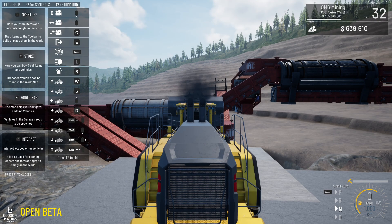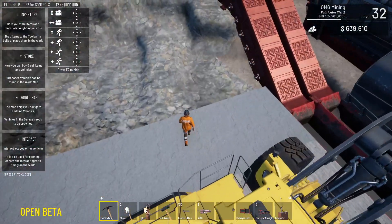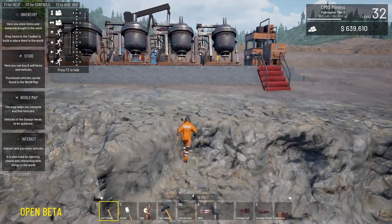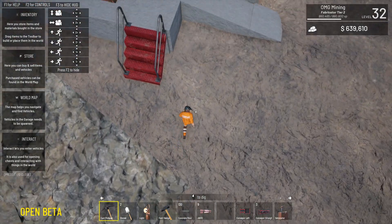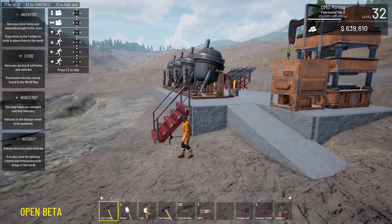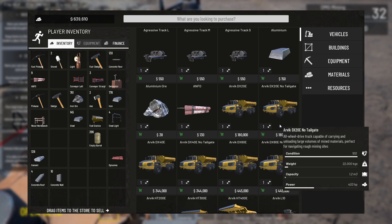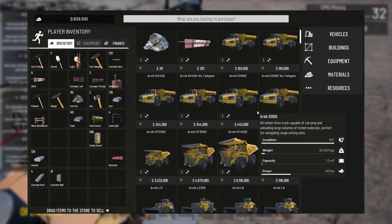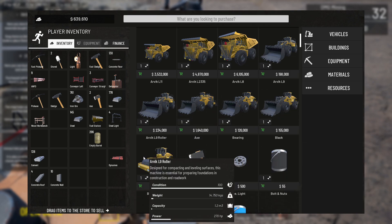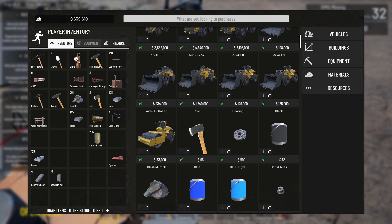Welcome back to Old Man Gaming. We're back in the game. Let's look at the store — these big dump trucks aren't that big, but they're expensive. Some are six million; I won't need a big dump truck like that for ages. There's a steamroller here that might not be too bad. I don't remember which one I bought, but there seems to be more vehicles in here now.